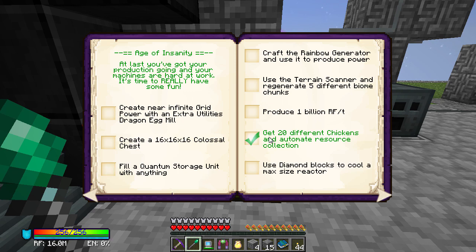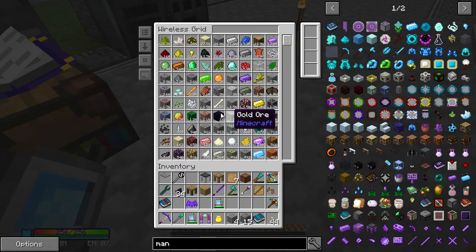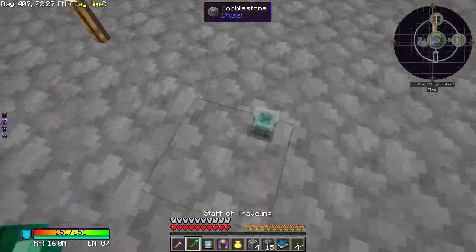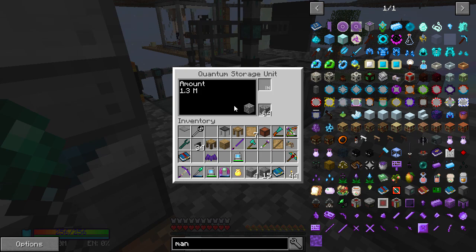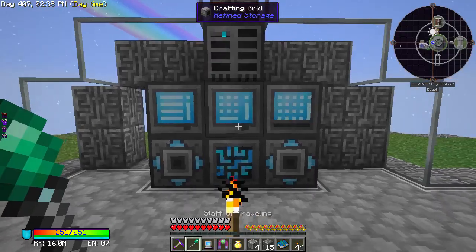Fill a quantum storage unit — that's going to take forever. 20 different crops — that is a lot. I don't think we can actually do that — it's like about four million cobble and we only have about one million right now. My cobble isn't even on the system because I haven't hooked it up — 1.3 million. I've still got a lot to do, but anyway.